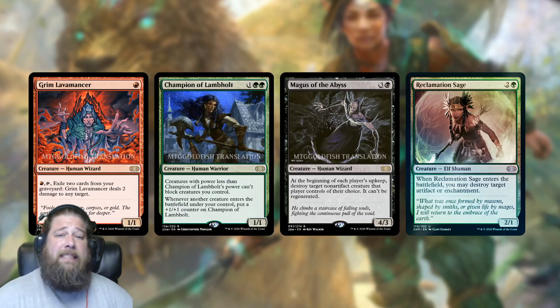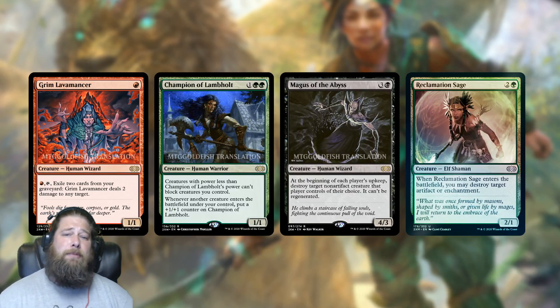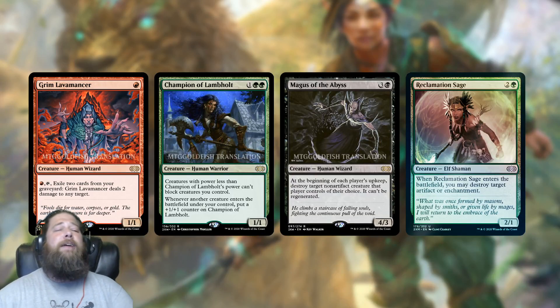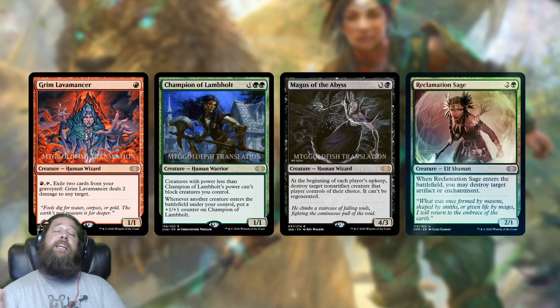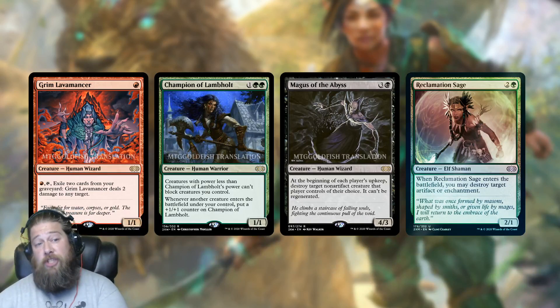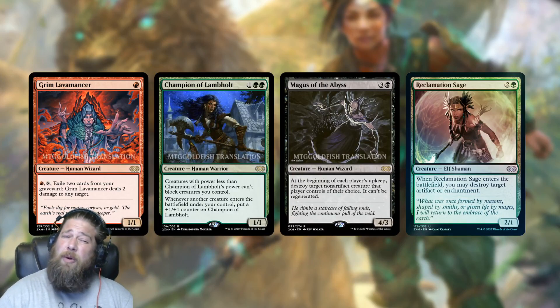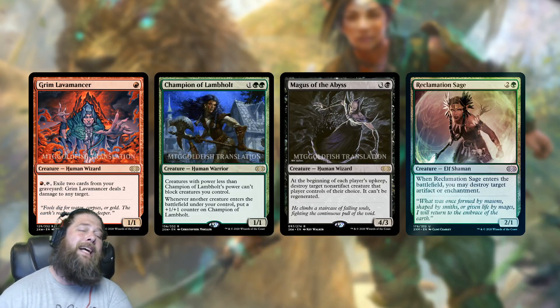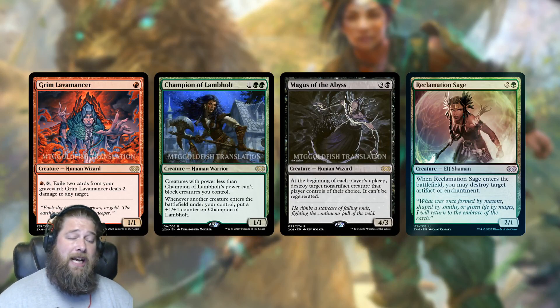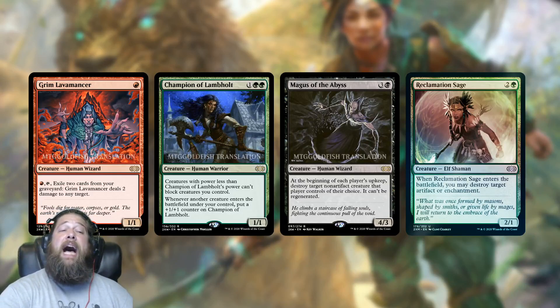At the bottom end of the scale today, we just got some bulk: Grim Lavamancer, Champion of Lambholt, Megass of the Abyss, Reclamation Sage — fine uncommon, but we get it like every core set. These are definitely the least exciting cards we've seen today. A little mini rant: Grim Lavamancer and Champion of Lambholt were just reprinted literally about a week ago in Jumpstart, and now they're getting reprinted again in a $15-a-pack Masters set with $100 VIP Boosters. Not cards you're going to want to open in your expensive booster pack, especially since they just got reprinted — though at least Grim Lavamancer does see some constructed play.